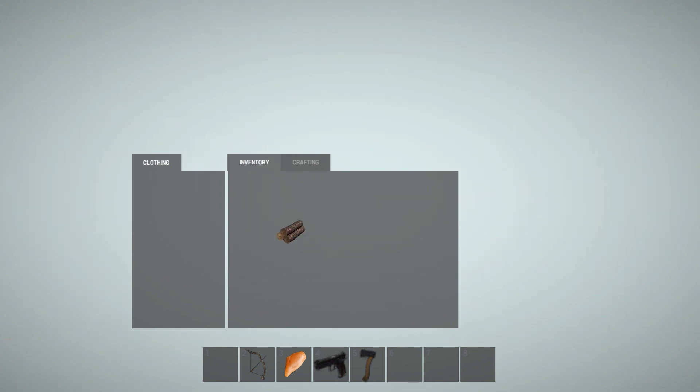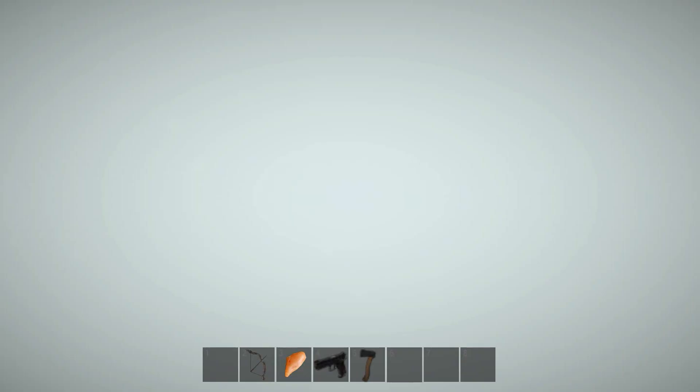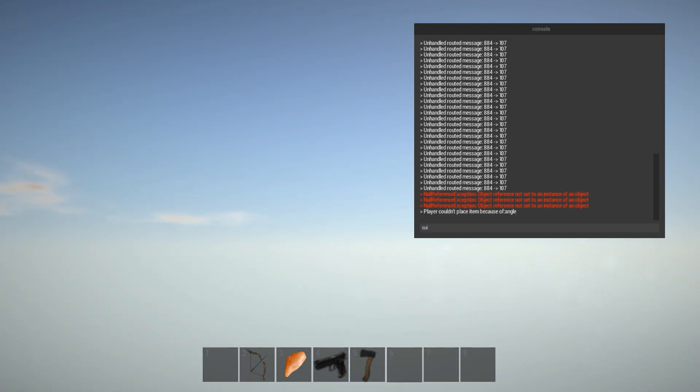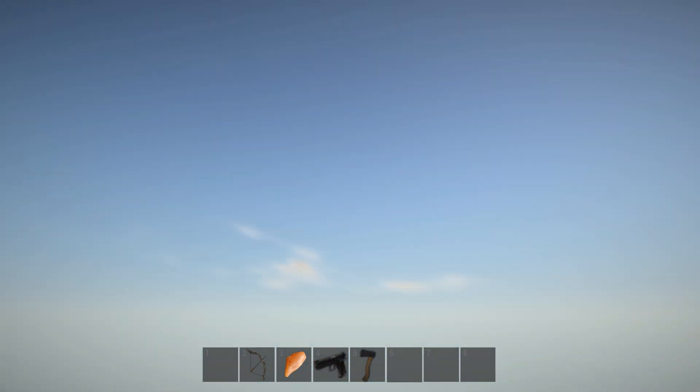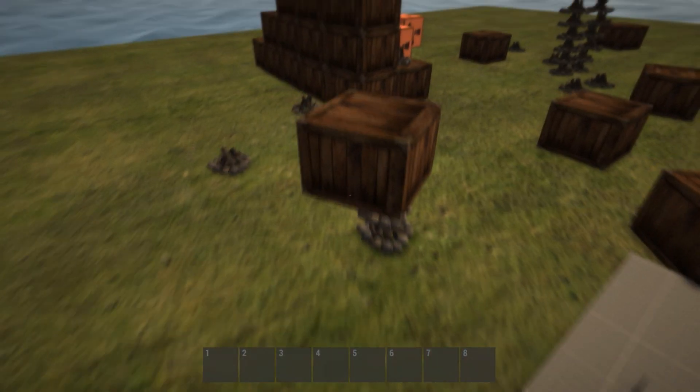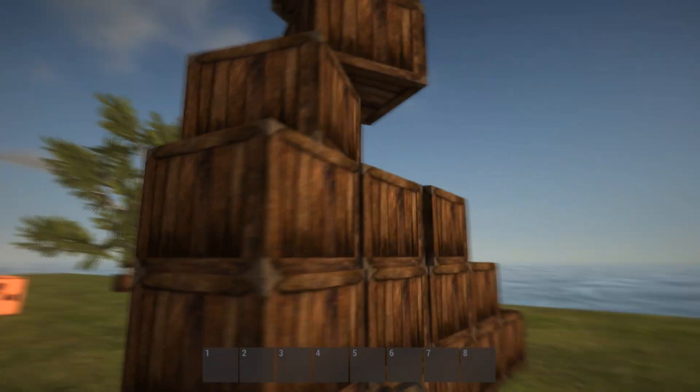So that was Rust experimental — I want to show you one more thing. I tried typing the suicide command but it didn't work. I fell into oblivion and could not get out, so I made a little tower here.